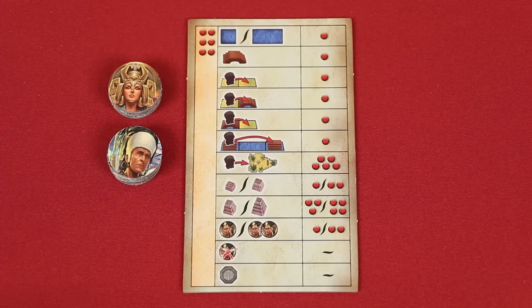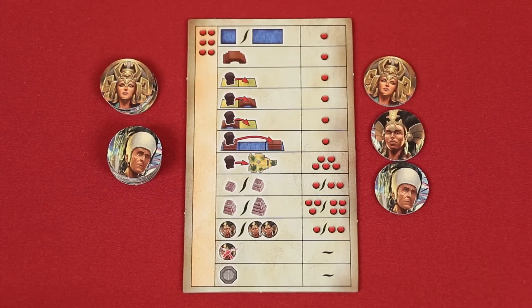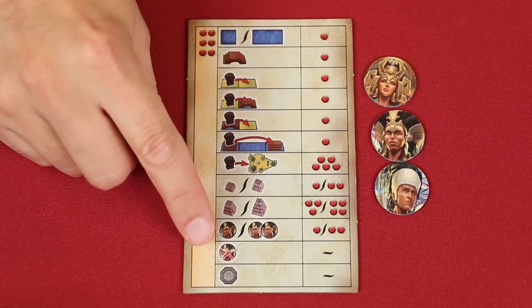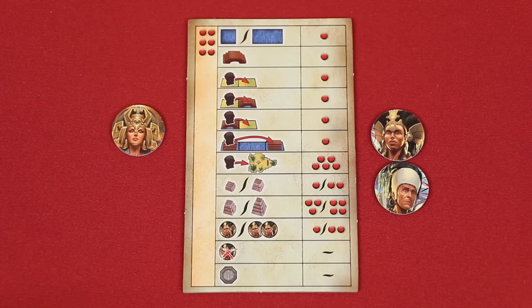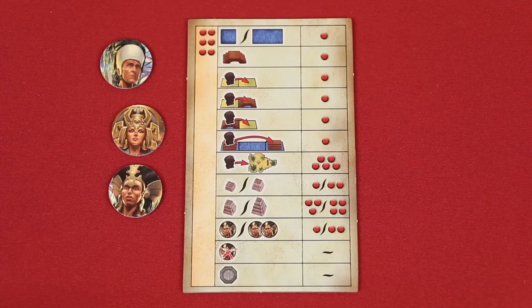You can also spend an action point to collect an action point token. At most, this can be done twice during a turn to collect two, although on future turns you could do it again to collect more. If there are no tokens in the supply, you can't take this action until some have been returned. Lastly, you can spend action tokens you previously collected — you can spend as many as you want in a single turn and it's free to do so. When you spend an action token, it goes to the supply and you gain an action point for that turn, in addition to the six you normally have. So buying action tokens lets you defer using an action point from a previous turn to use it later. A player who saved up three tokens could spend all three to get nine action points in a single turn, but this means they gave up three action points in previous turns.